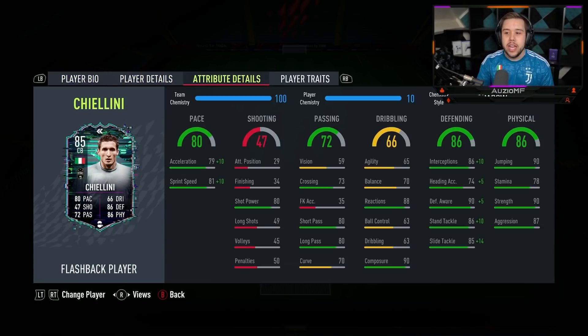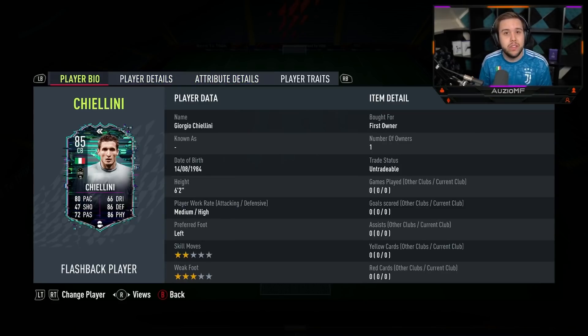But this is the thing with Chiellini — his defending stats were just simply ridiculous. So a minus 3, honestly, it's not going to make that big of a deal. I'm just happy they went out their way and gave him a huge increase to the pace. Now he has got a 3-star weak foot, 2-star skill moves, he is left-footed with medium-high work rates and he is 6-foot-2 as well.